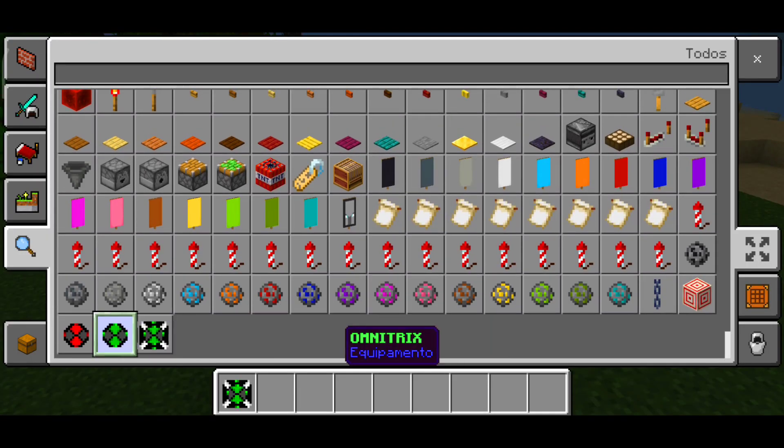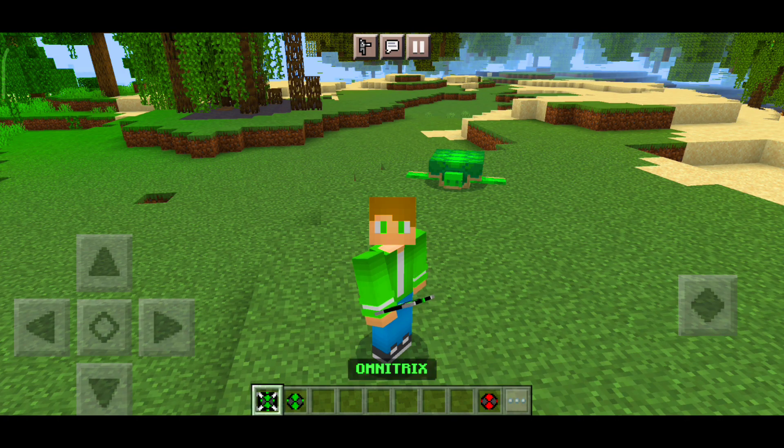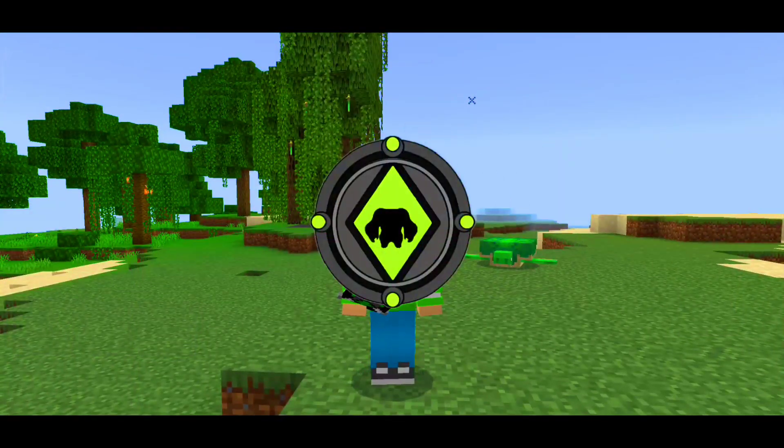Here, the Omnitrix are in your inventory. The red one is just for you to de-transform. So we have these two here — the first one is from when Ben was younger, and the second one is from when he was a teenager. Just hold it on screen and the aliens appear for you to transform into.